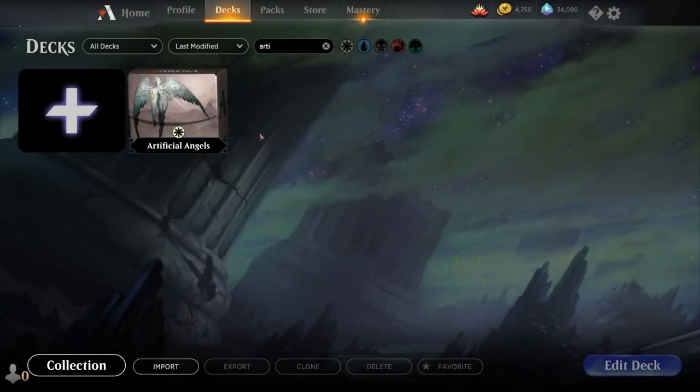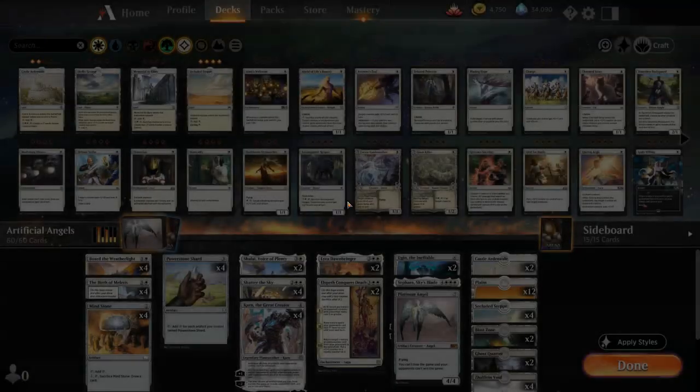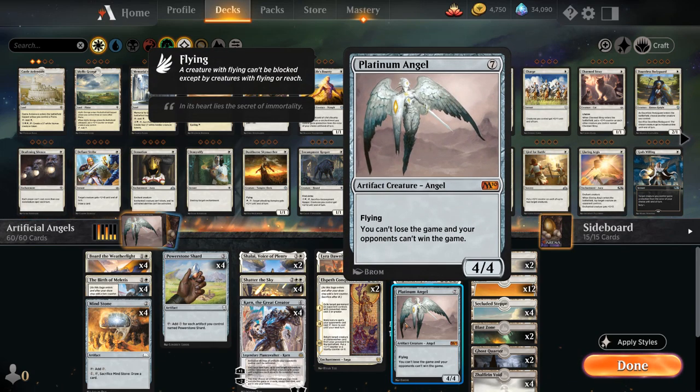Hello and welcome to another Magic Arena gameplay video. Today we're taking a look at another historic deck, and as voted on by my supporters on Patreon, we're playing a deck built around Platinum Angel — one of the new anthology cards — a 7-mana artifact creature angel that's a 4/4 flyer that says you can't lose the game and your opponents can't win the game. Some decks really struggle to deal with Platinum Angel, and therefore we basically win the game on the spot if we can resolve it.